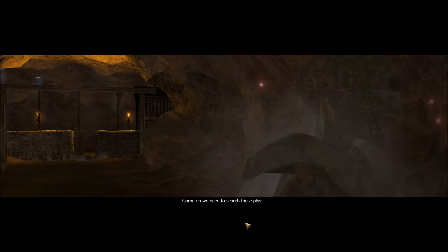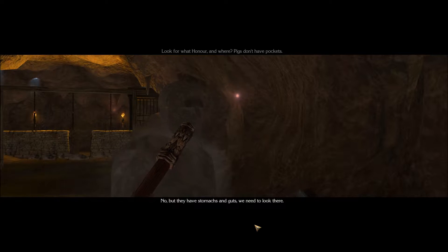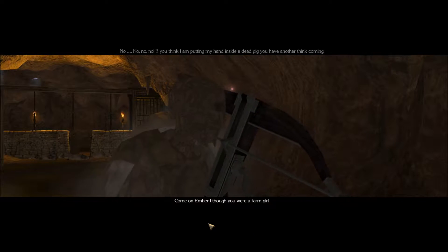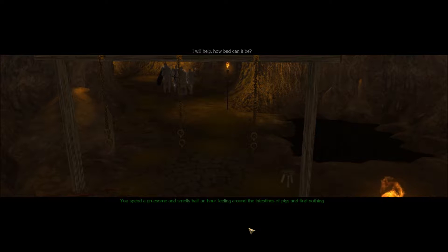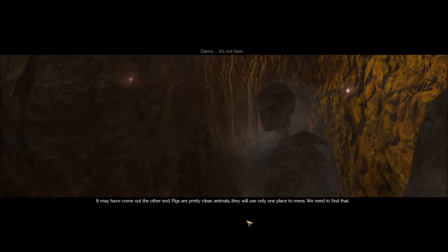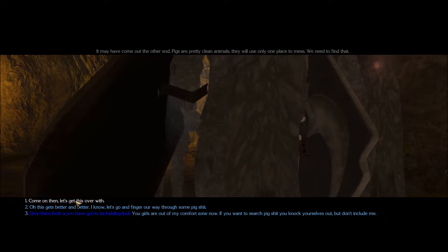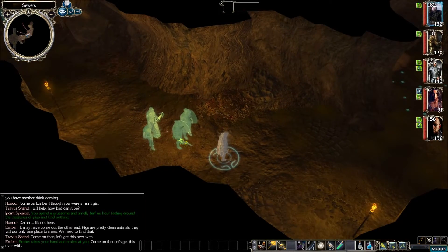We got a cutscene — we need to search these pigs. 'Look for what, Honor? Pigs don't have pockets.' 'No, but they have stomachs and guts — we need to look there.' 'No, no, no — if you think I'm putting my hands inside a dead pig, you have another thing coming.' 'Come on, Amber — I thought you were a farm girl.' 'I'll help — how bad can it be?' You spend a gruesome and smelly half an hour feeling around the intestines of pigs and find nothing. 'Damn, it's not here.' 'It may have come out the other end — pigs are pretty clean animals, they'll only use one place to mess. We need to find that.' 'Let's get this over with.' Yep, we've got to dig through some poop.